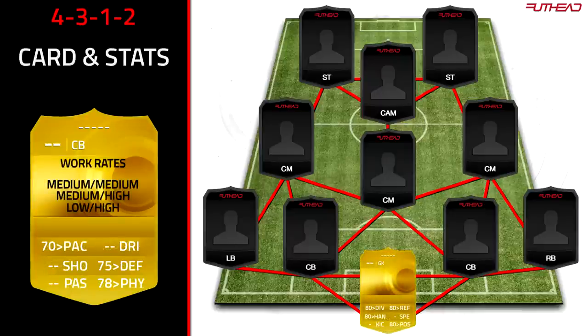For your centre-backs, you want full chemistry, and you're going to look for medium-medium, medium-high, or low-high work rates. I'd recommend 70-plus pace — anything near 80 is ideal. You want 75-plus defending and 78-plus physical stats. Some tall players might have high strength but low jumping, so have a look at their in-game stats. If they've got high strength and low jumping but they're 6'4", it's not a big deal.